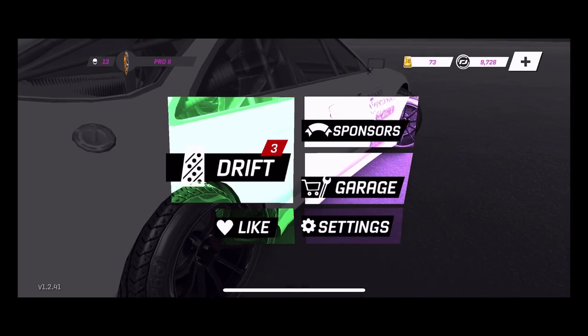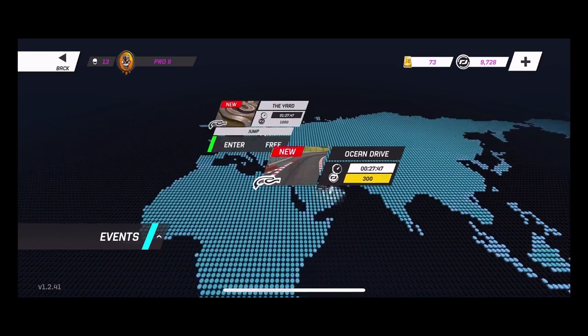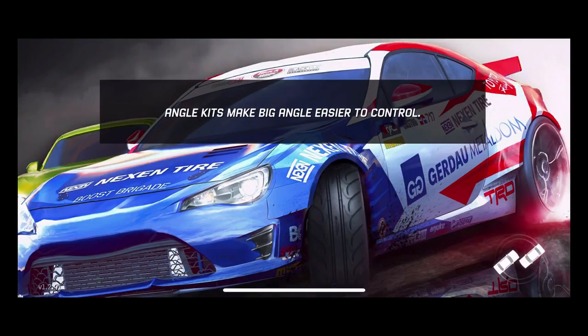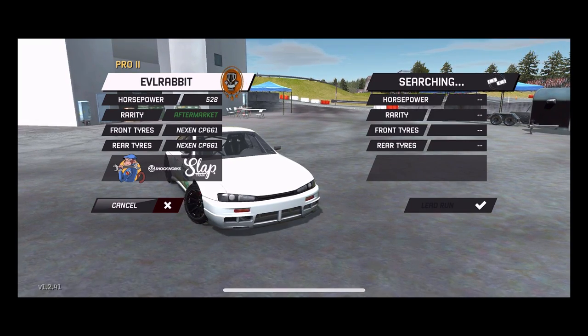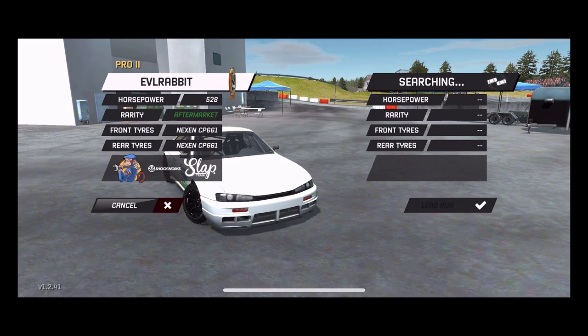I think it's in the Rad Dance sponsorship still, I could be mistaken. So what do we got going on now? We got the yard jump, we got Ocean Drive, and we have Cali Bank. We're gonna hit up this jump section and see how we can do with 528 horsepower aftermarket on our stock Nissan, CP 661 in our 240 with our stroked SR20.